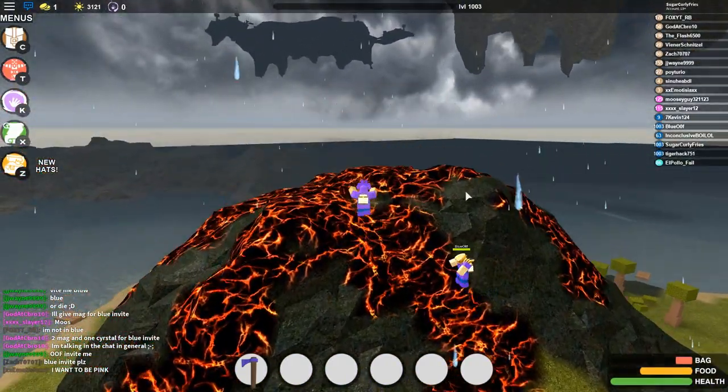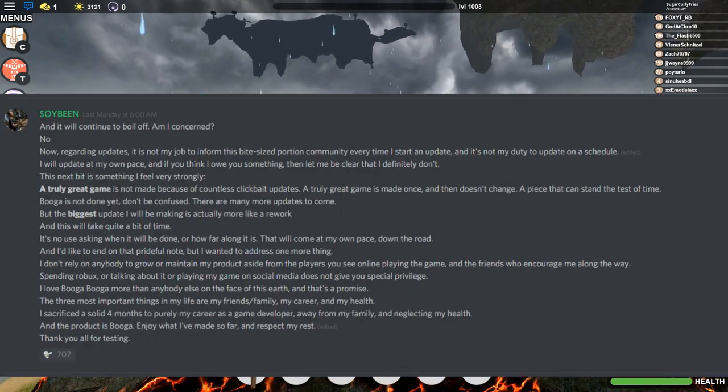I'll go ahead and show you guys right here on the screen. Soybean does indeed say that there's going to be a total new rework, guys. So if he says there's going to be a new rework, then that means he might make the volcano erupt. And he says it's going to be the biggest update — but more like a rework. So that's kind of crazy, guys.